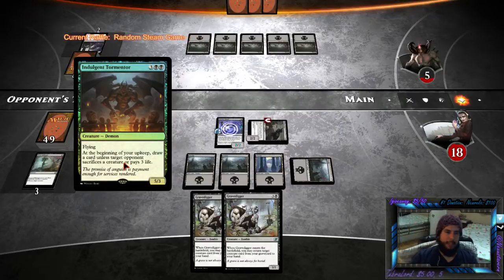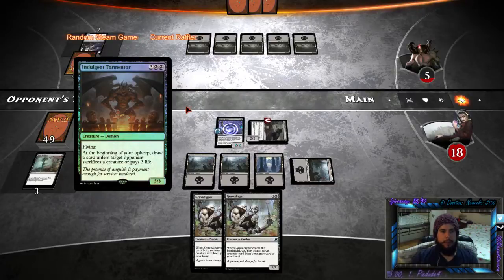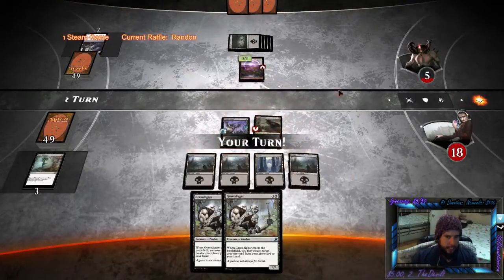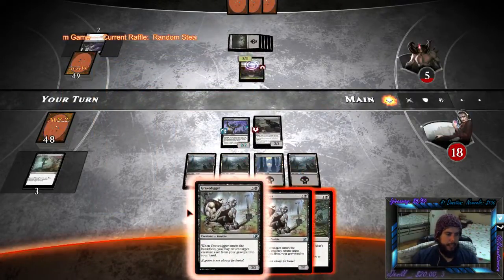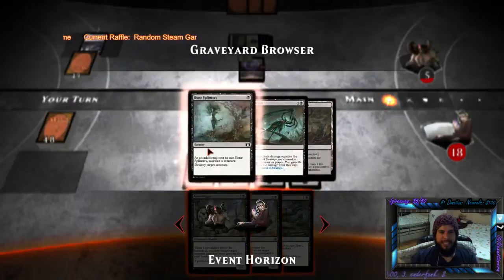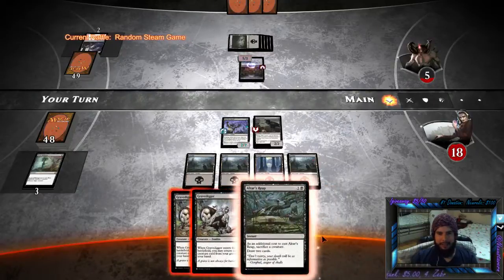I just jacked myself, guys. Flying Indulgent Tormentor 5-3: at the beginning of your upkeep, draw a card unless target opponent sacrifices a creature or pays 3 life. The promise of anguish is payment enough for services rendered. What's up, J33? I'll call you Jeep. This is AI — this is the last challenge in the Liliana campaign. I should have discarded a character, because then I could have brought it back with the Grave Diggers. Damn it.